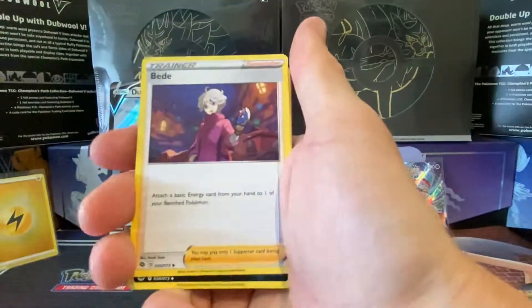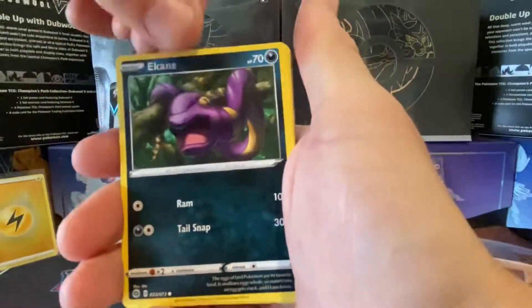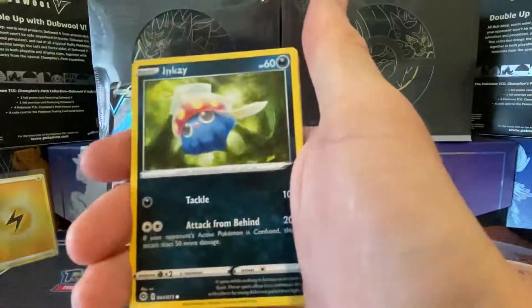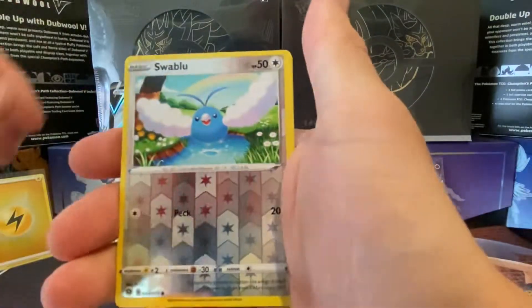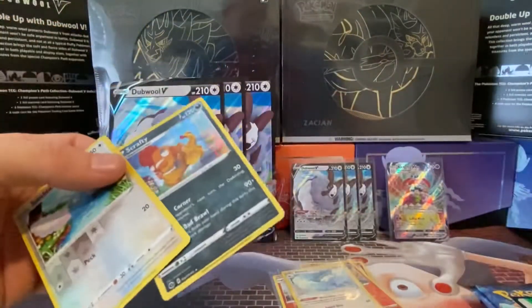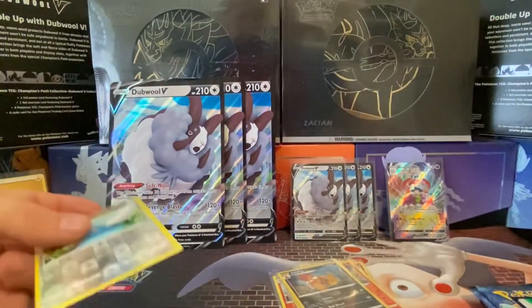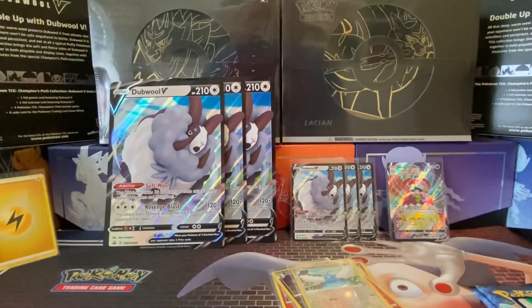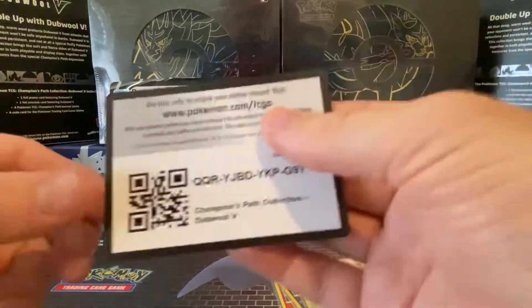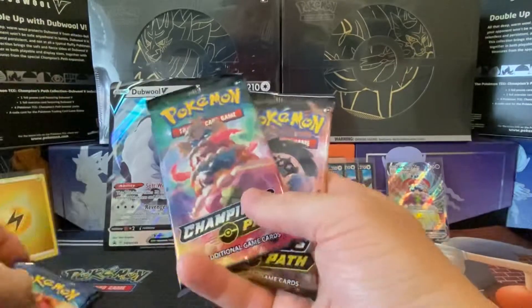Right, so fighting energy, Beedrill, Absol, Rotom Bike, Ekan, Swablu, Inkay, Atiana, Cocoon, Swablu reverse, and a Scrafty rare holo. So out of four packs there, just one really good pull to be fair. There's a code card for this next box — we've got two Dreadnoughts, an Alcremie, and an Obstagoon, so Obstagoon goes first.